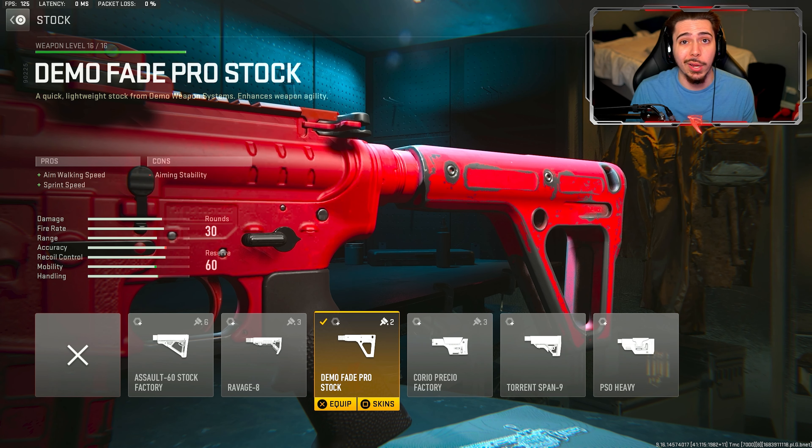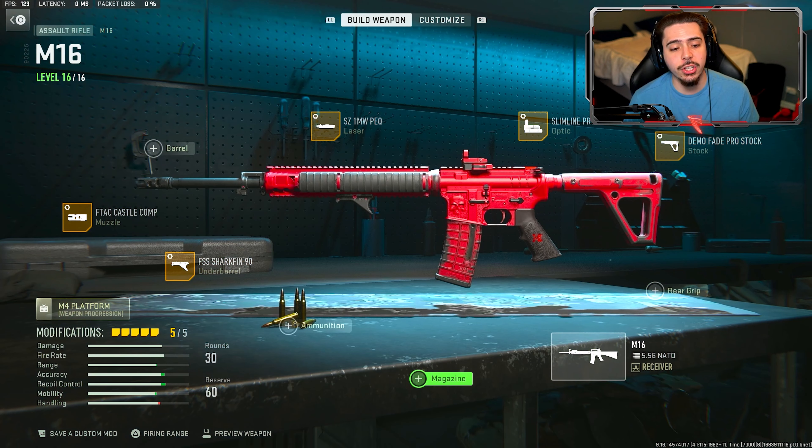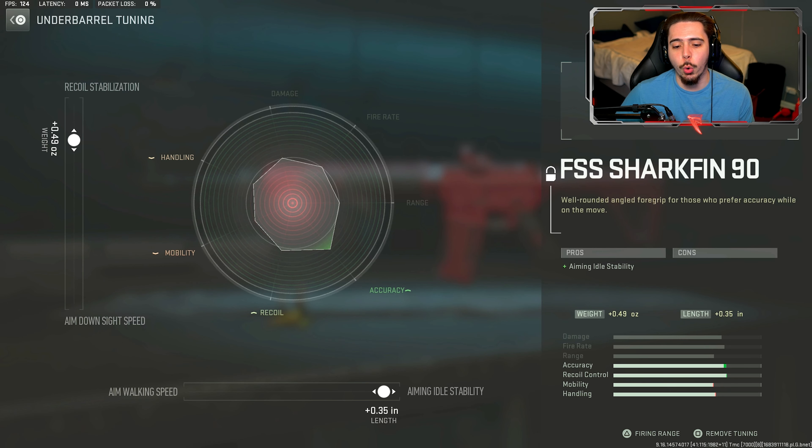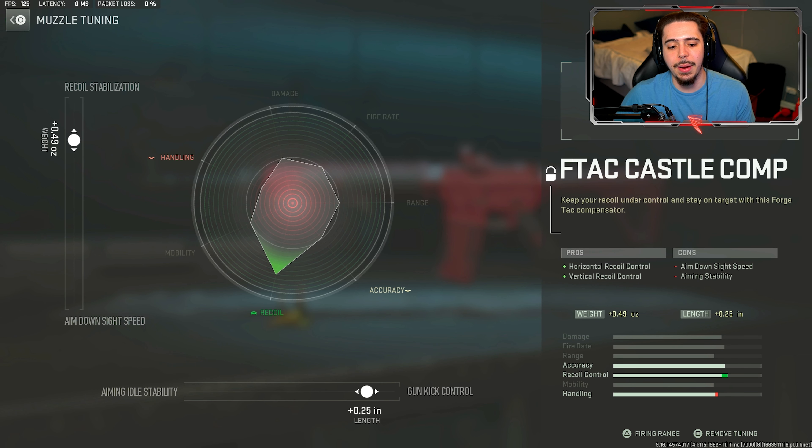The F-TAC Castle Comp gives us horizontal and vertical recoil control and skyrockets the accuracy of the weapon. This muzzle and the underbarrel work so well together. Next we have the SZ 1MW laser where we get aiming stability.